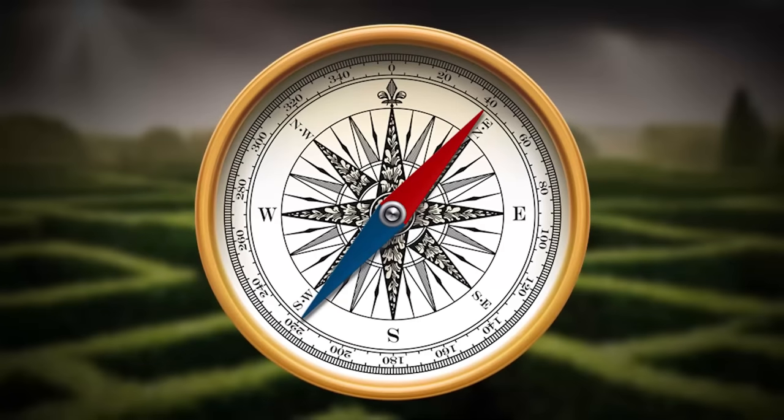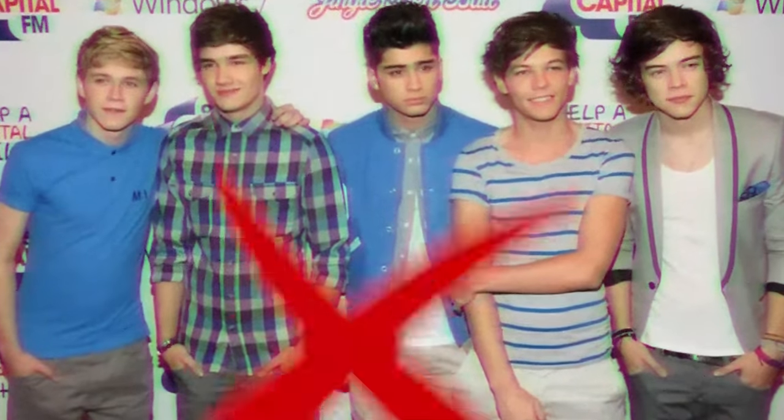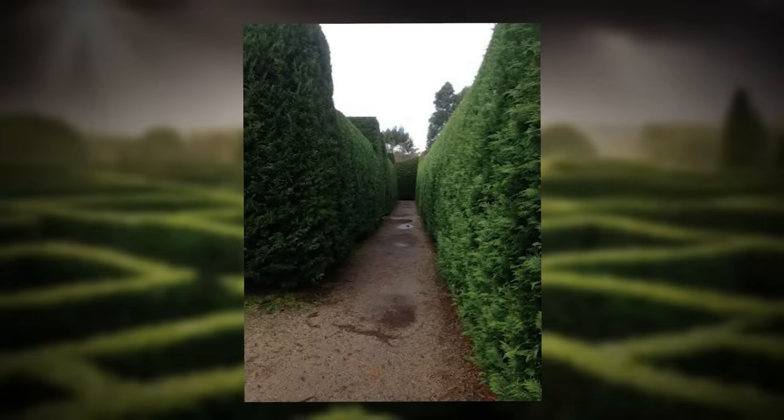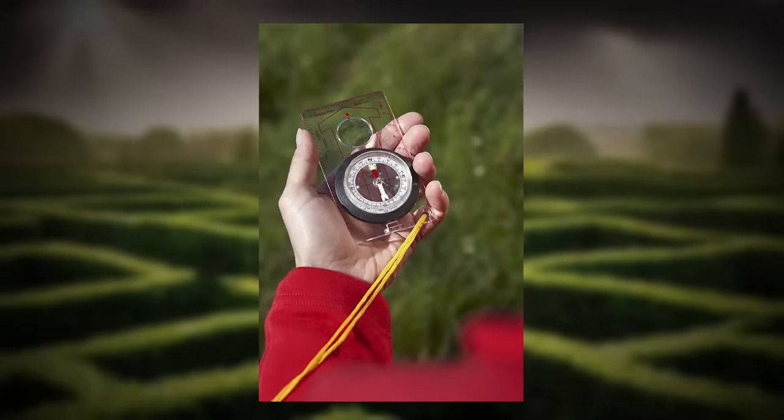My biggest tip is that if you have a compass, bring it with you to this level before you come here because it'll make it so much easier. You just gotta follow one direction — not the band, the actual direction — as far as you can go. And when the maze shifts around you and the paths change, you just go whichever way takes you in the exact direction you were going.